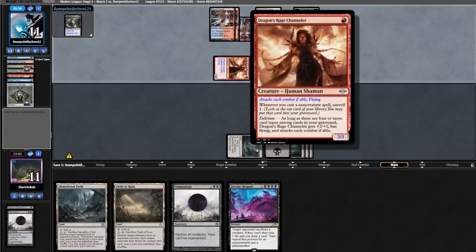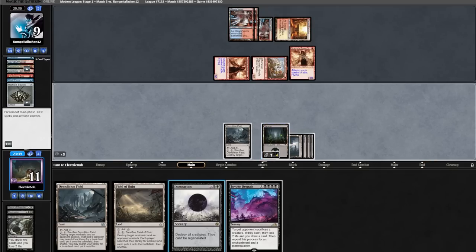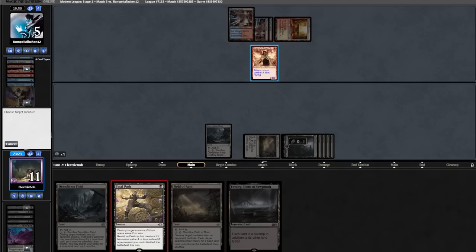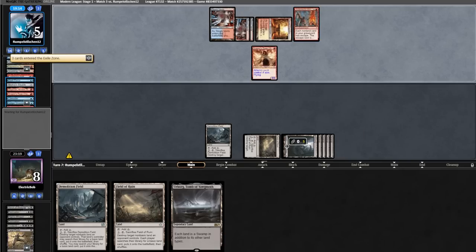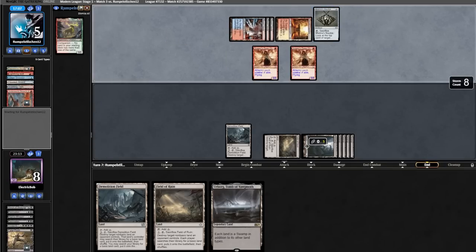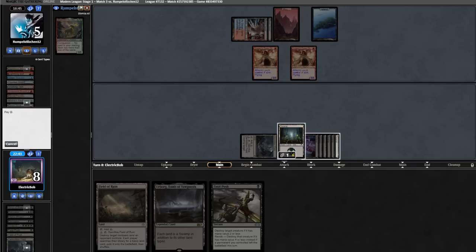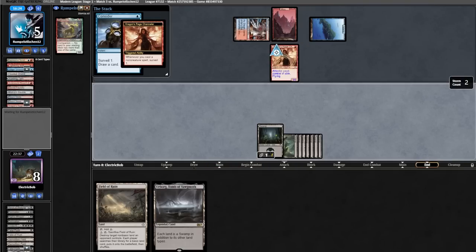They keep a card on top off the surveil, attack us for five, exiling our Night's Whisper. Opponent runs out another DRC and connives. We find a Fatal Push, run out a Field of Ruin and go for the push — opponent could have a Pierce but it resolves. They bolt us, run out a Breach, cast DRC into another DRC. On their second Underworld Breach they've Bauble'd like twelve times. We Field them in our upkeep, they Bauble us again. We find a Fatal Push, field more of their lands — they're out of basics. We Push one DRC. On their end step they Consider and bolt us — that's lethal. We'll sideboard: four Warping Whales for two Invokes and two Damnations.